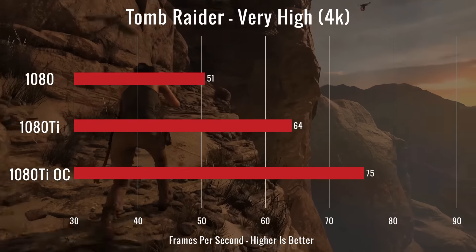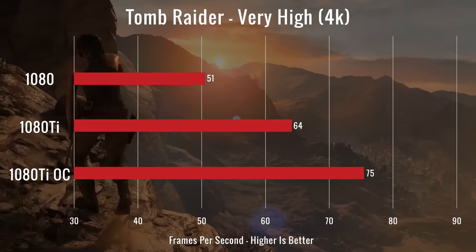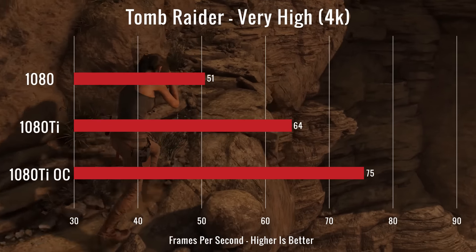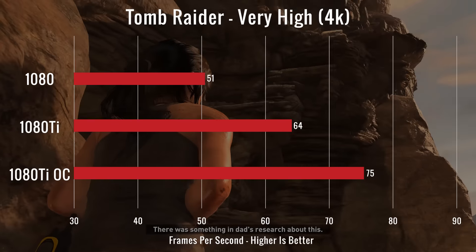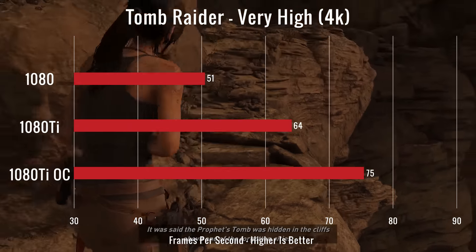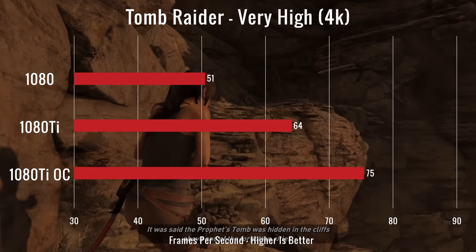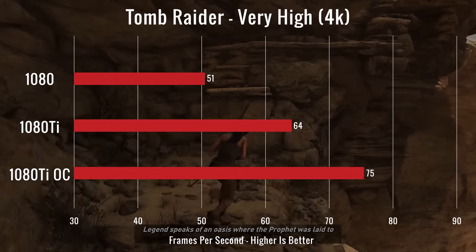The second game was Rise of the Tomb Raider on very high, and we averaged 75 FPS with the overclock on our Ti, which was actually an 11 FPS jump over its original standings — which is really, really good. That's a good overclock and a really good result, even if you just compare it to a 1080. So really good numbers so far.